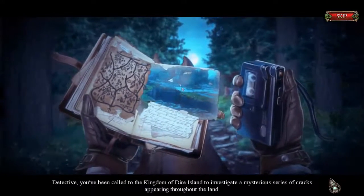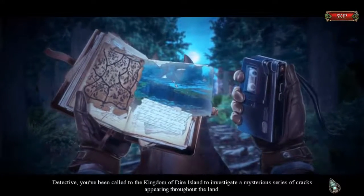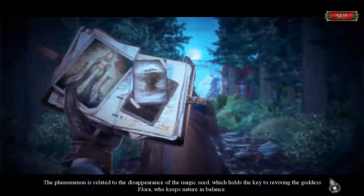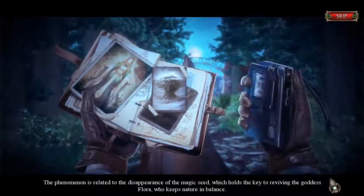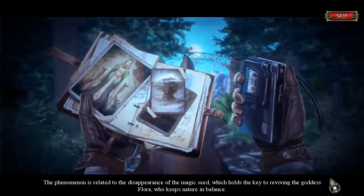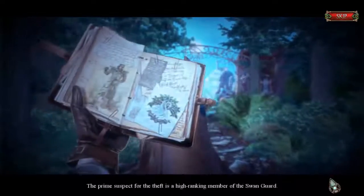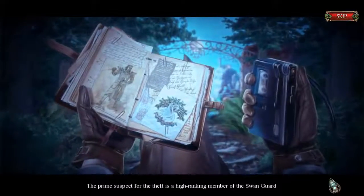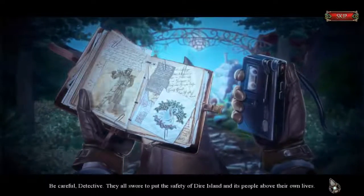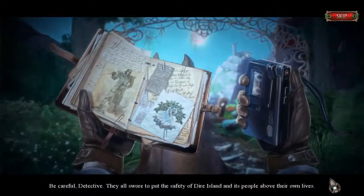Detective, you've been called to the kingdom of Dire Island to investigate a mysterious series of cracks appearing throughout the land. The phenomenon is related to the disappearance of the magic seed, which holds the key to reviving the goddess Flora, who keeps nature in balance. The prime suspect for the theft is a high-ranking member of the Swan Guard — be careful, detective. They all swore to put the safety of Dire Island and its people above their own lives.